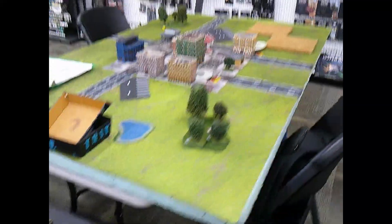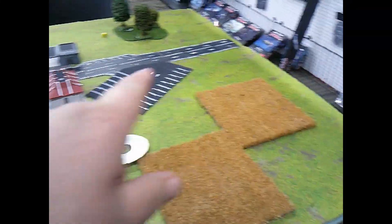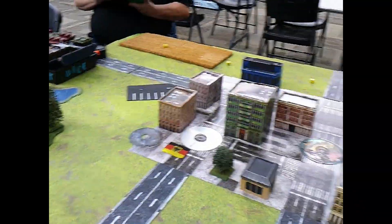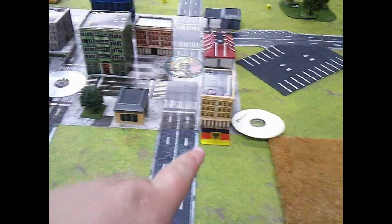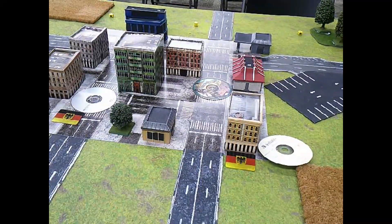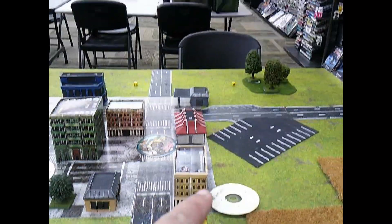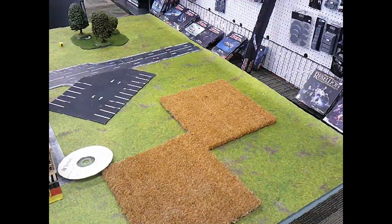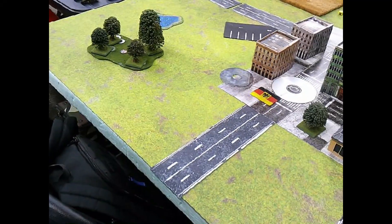Deployment is fairly simple. I'm on this side — I have basically halfway up the table — and Dave's deployment zone is a tiny strip along the back edge. He placed two objectives, one here and one here. I placed minefields blocking off almost all access through the city, figuring that would be the easiest egress way in. He has a ranged-in marker here and another at this building; I have mine here. I have one unit in ambush and started with everybody else on the board, which is surprising for me.